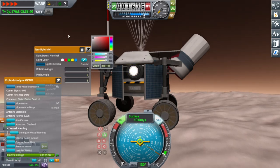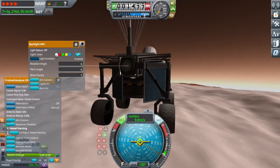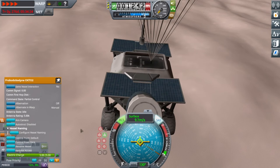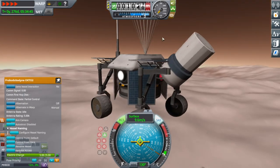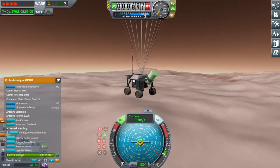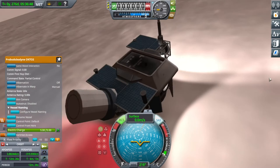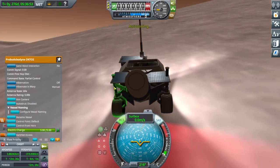I'm still tinkering with the light colors and those explosions are from the jettisoned transfer stage and heat shield. I also put another communications antenna, but I'm not sure why — I don't have a probe relay around Duna, and this one can't access relays anyway. Then I landed, and something exploded — the front wheel blew up, making the rover essentially useless.